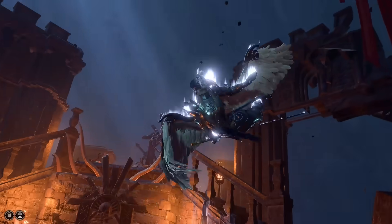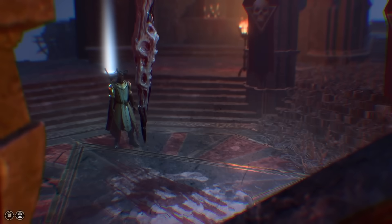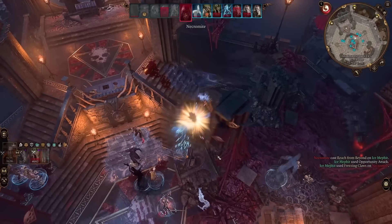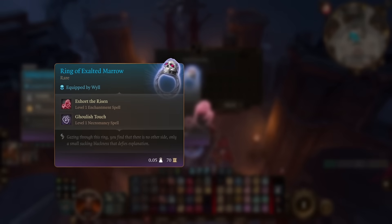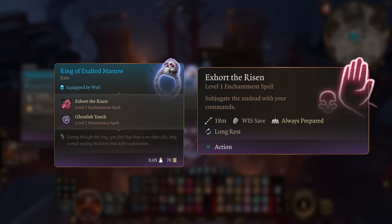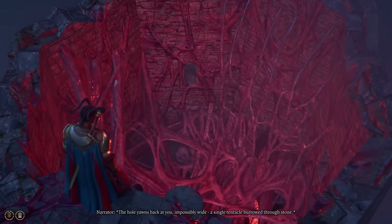I finish off the remaining Necromites and loot Ketheric's big chest for the Ring of Exalted Marrow. It gives us an ability called Exhort the Risen, which works exactly the same as Command except on Undead. Following Ketheric down the hole, we enter the Mind Flayer colony. There is no turning back now — there are three things we have to do down here, preferably without losing any of our summons.